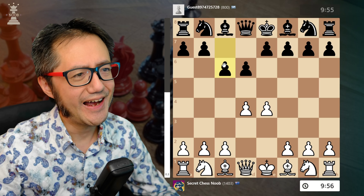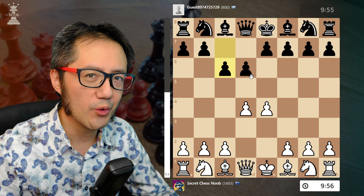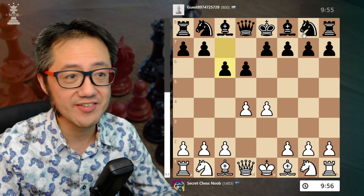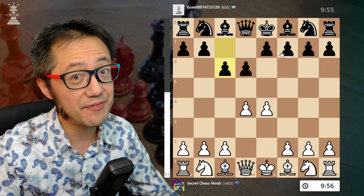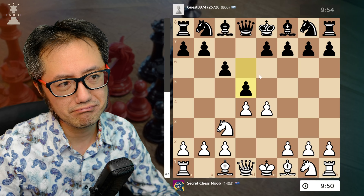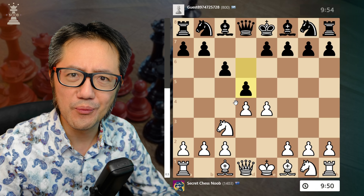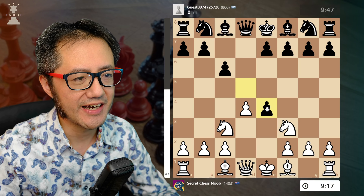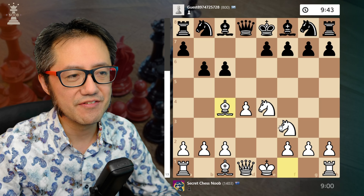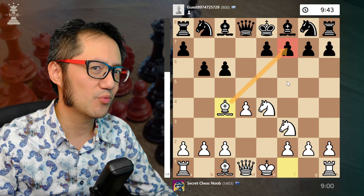From now on black makes these single one-square pawn advancement moves. This is all bad because they're basically not controlling the center and not developing any pieces — in fact in this game they don't move anything other than pawns. I develop the knight; this almost looks like a Caro-Kann defense one step behind. I develop the other knight, they take, I take, and then they push another pawn.